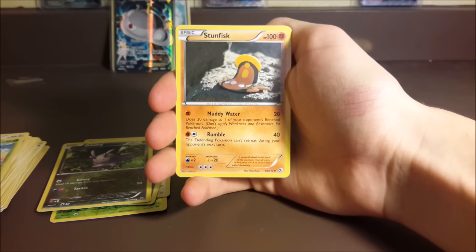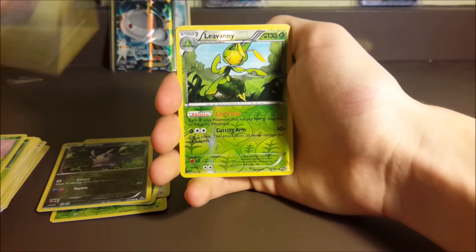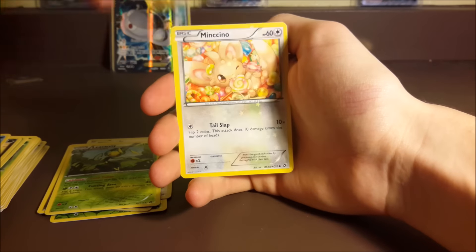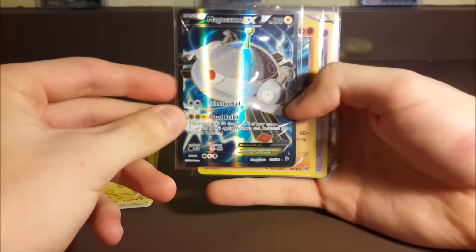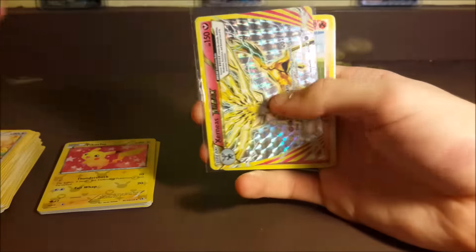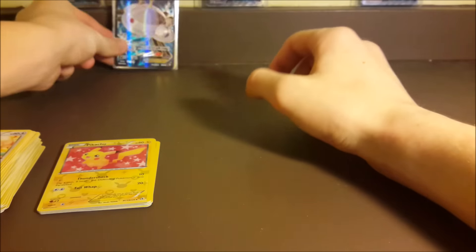We're down to Legendary Treasures. If we pull five for five — especially a full art out of Flash Fire which is kind of hard — and then don't pull anything out of probably the easiest set to pull something from, that's going to be crazy. We got Stunfisk, Crustle, Snivy, Sewaddle, Zorua, a reverse Leavanny, a Fione regular rare, and a Pikachu. So nothing in this pack, which is kind of crazy because Legendary Treasures is so easy to pull — it's like Generations basically. But we went five for six with a Magnezone Full Art, Gallade holo, Gengar holo, Emboar EX, and a Zernius Break, along with our two Diamond and Pearl series reverse holos.